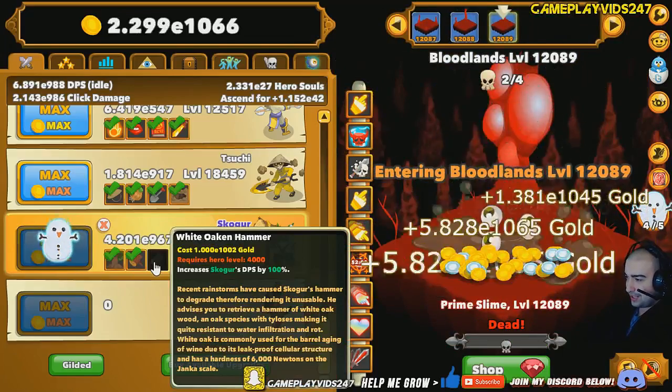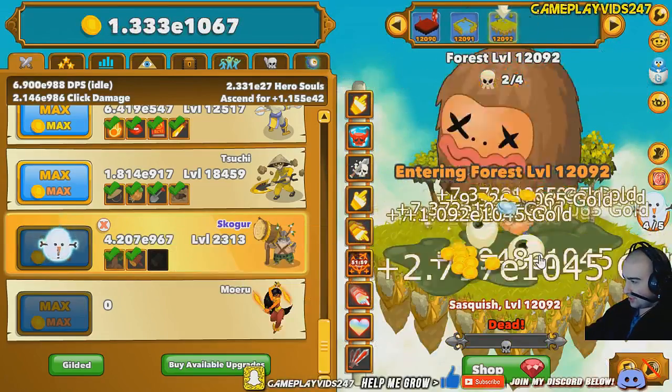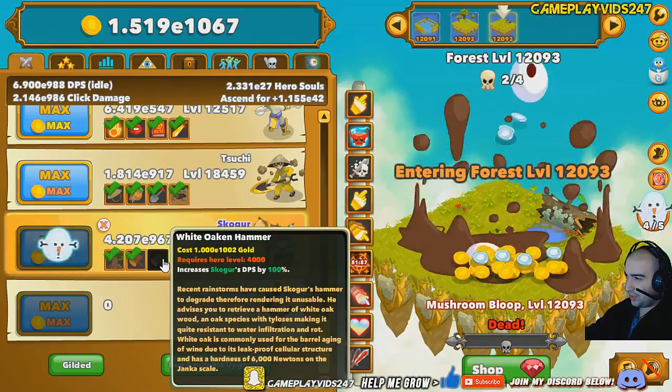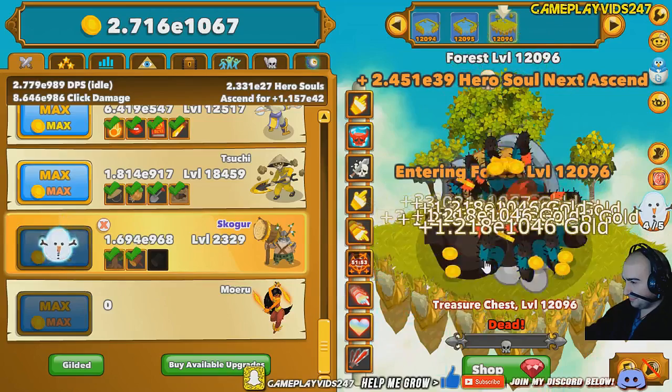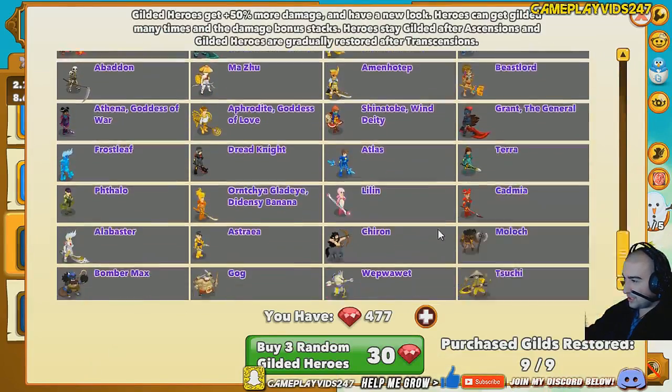White Oak and Hammer is another 100% DPS increase for Skogor. That's going to take level 4,000. Just going to get to level 4,000 there, guys. No worries. Do we have any other guilded statuses? No, we don't. That's fine.